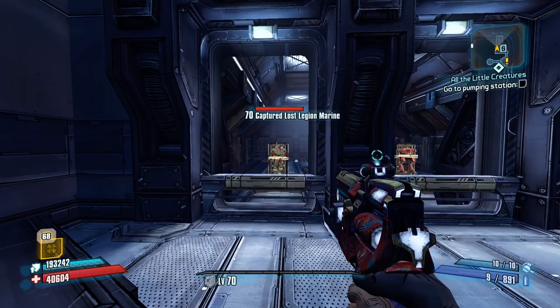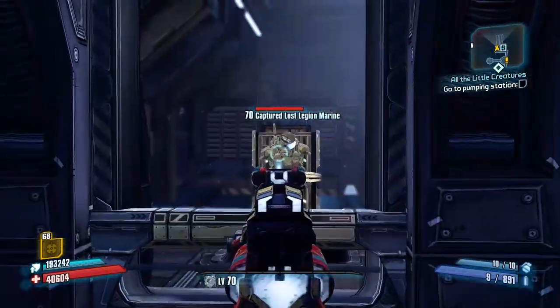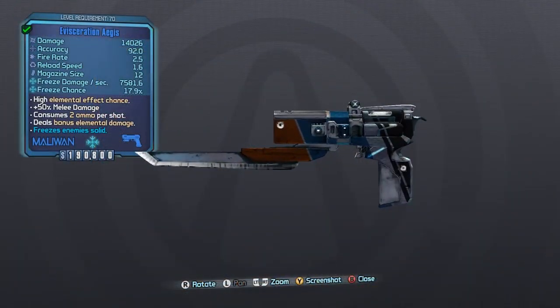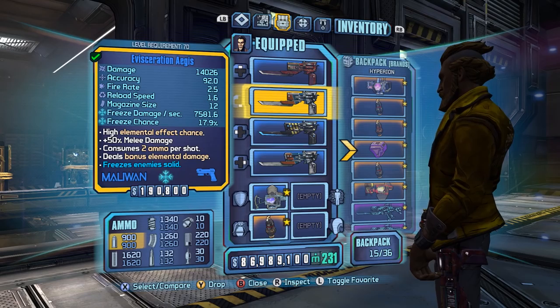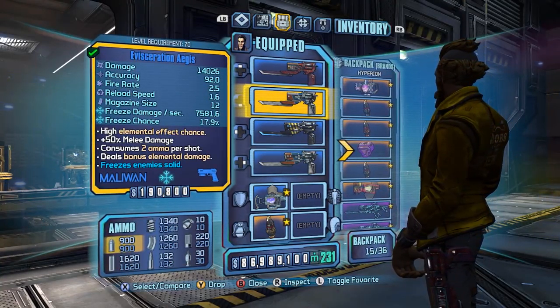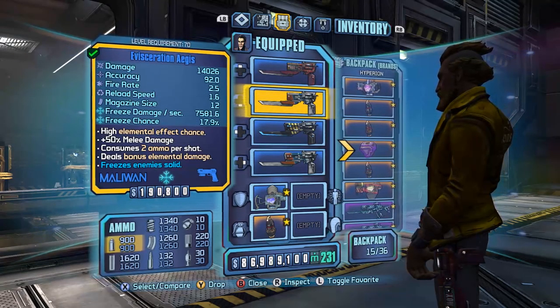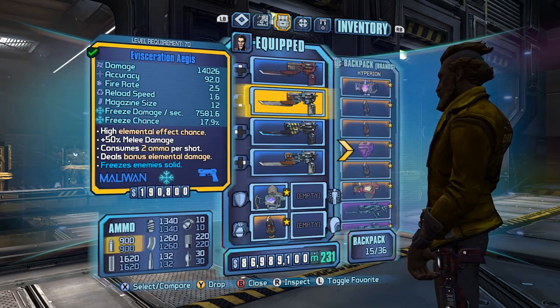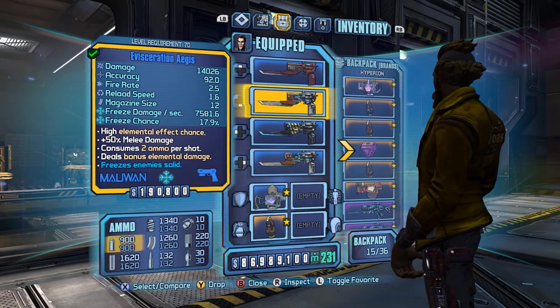Welcome back to the Good, the Bad, and the Ugly. This episode we have got Maliwan Pistols, so it should be a short one because we only have two pistols to go over. Maliwan Pistols have 80% splash damage, always come in elements, take two ammo a shot, which is something I don't like about them because they have very short mag sizes. That means this here is a six shot with not a great fire rate. Not the biggest fan of Maliwan Pistols in general.